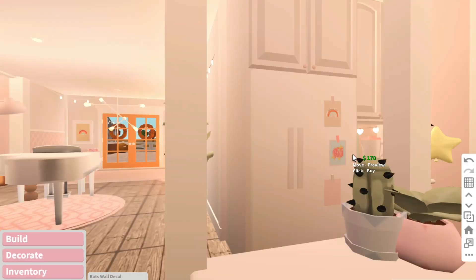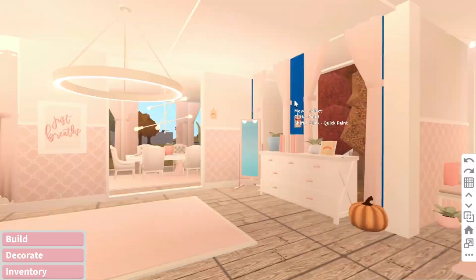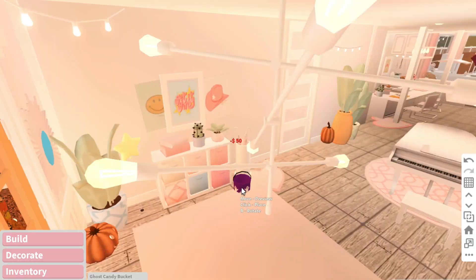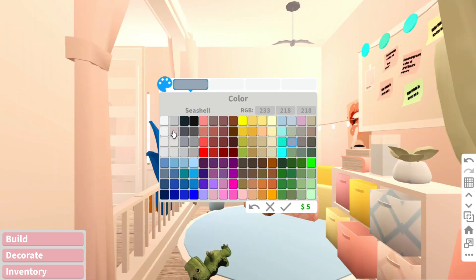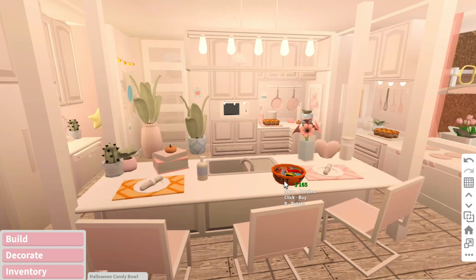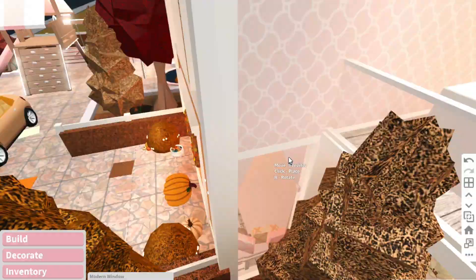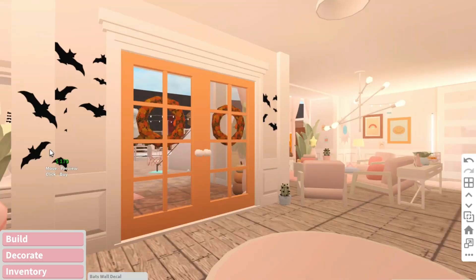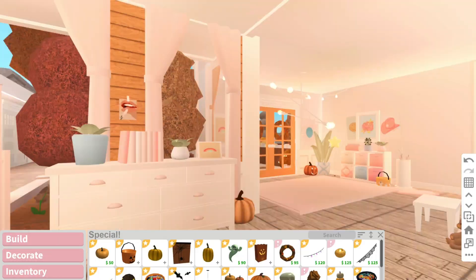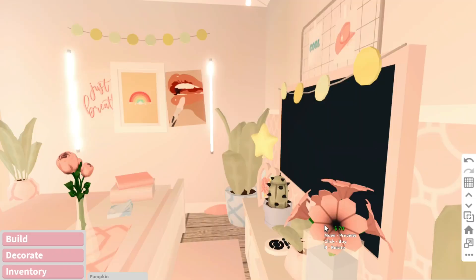Around this time I was still working on the first floor, which took a little while because I was trying to decide if I should color up some walls or not. In the end I really just put a lot of pumpkins everywhere. I worked on the entryway, a little bit on the kitchen, a little bit on the playroom, and did a lot of work on the living room, which is my main big change in this house.